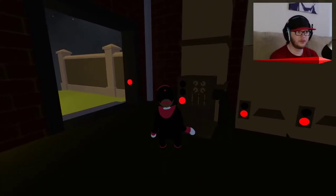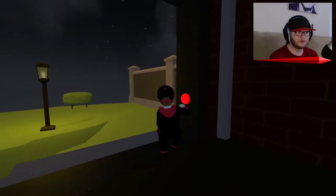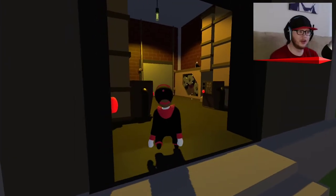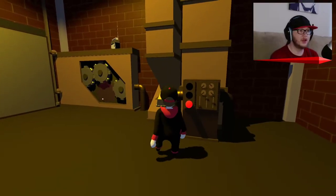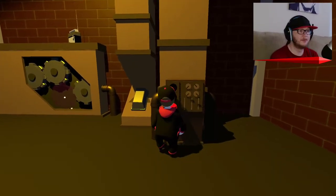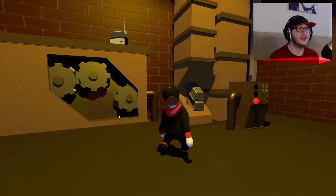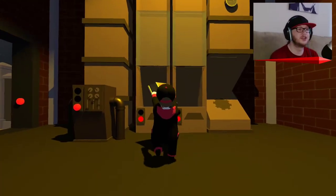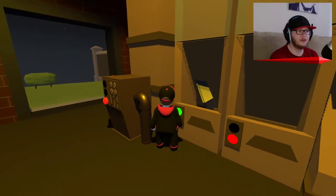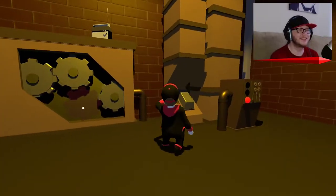So we've got buttons. That one doesn't work. That's the lights — good to know. That went green. I think I get it — yes! The pictures make sense now. I really should just look at pictures more often. I'm guessing that goes in there. That's just a light, not a button, but okay, that makes sense.